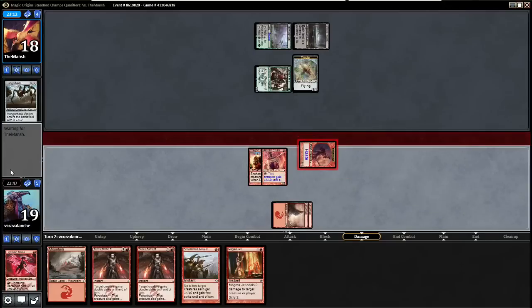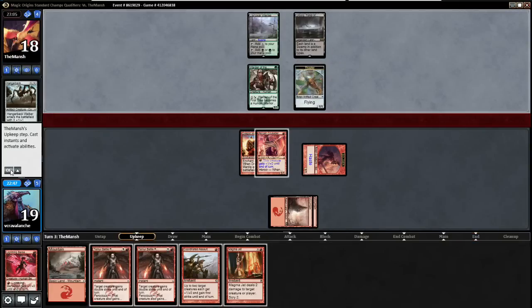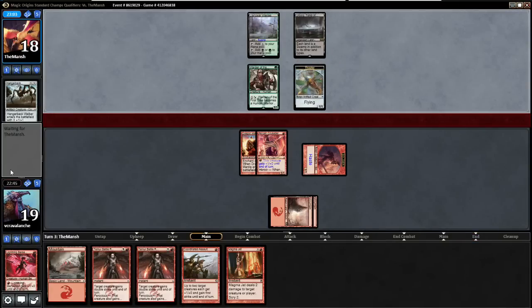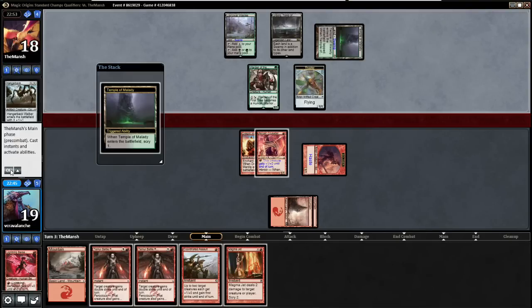He's down to 18, and every little bit of life is very relevant in this matchup. He doesn't have to spend life for a black source now, but he still does for a green source. And then he still has to find a white source. So much scrying for him.